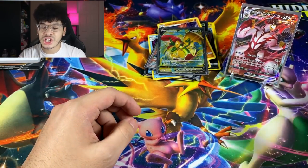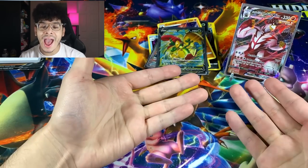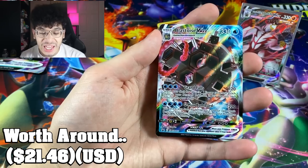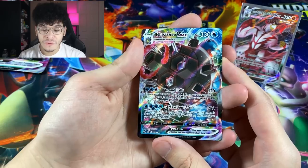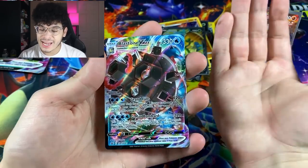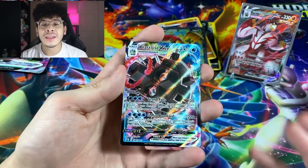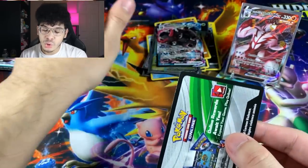The final pack literally just had a Boldore regular rare — that is unfortunate, but at least we got two very amazing pulls to add to the collection. That also means we're going to open up our final product, which is the Blastoise box. Check this out: we got a Blastoise VMAX ultra rare. That right there is beautiful — I wish I had the Venusaur VMAX side by side because they both look absolutely amazing. But unfortunately Venusaur had to take a rain check.